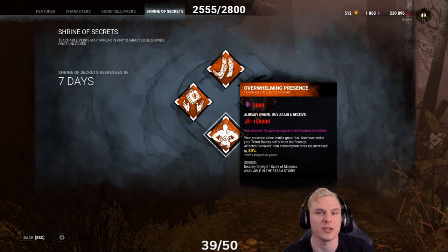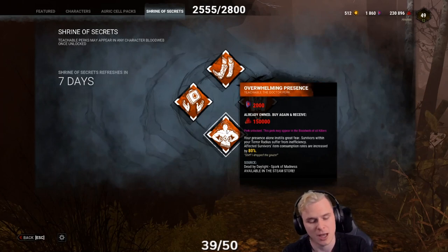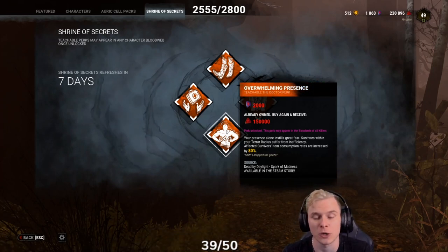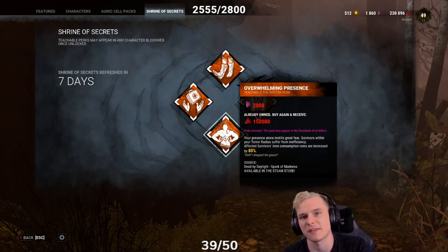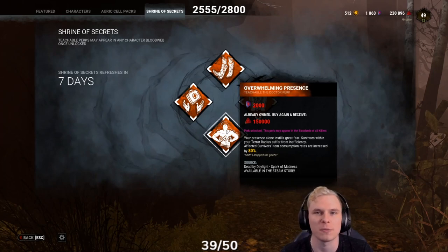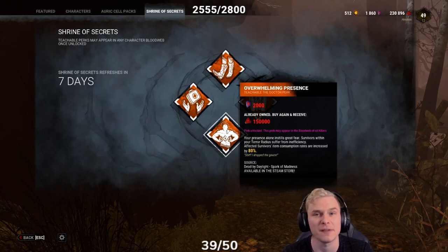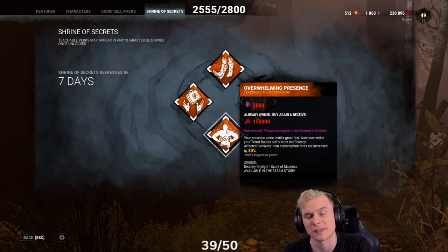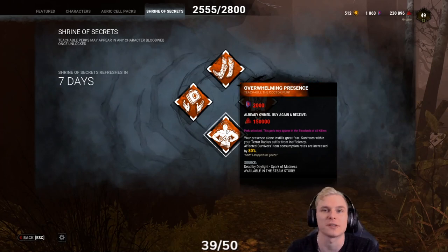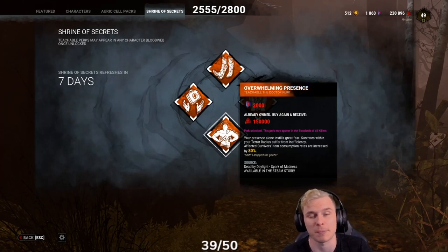Basically, while survivors are within your heartbeat range and using any item — a map, a key, a toolbox for generators, or a med kit to heal — it will be consumed at an 80, 90, and 100% faster rate. For example, if a toolbox does 12% of a generator, Overwhelming Presence makes the toolbox get consumed in half the time, so it can only do 6% instead of 12%, because the time the toolbox is being used is halved. It's actually a really great perk.